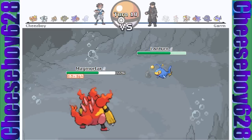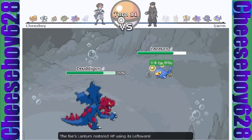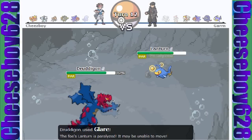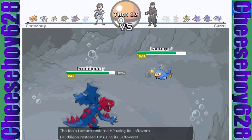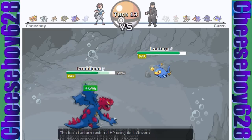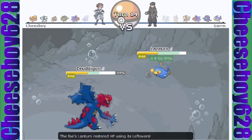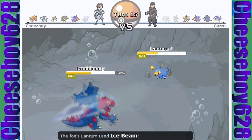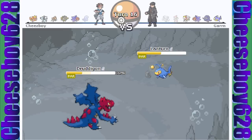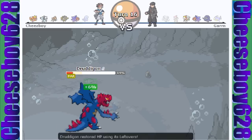Druddigon will come in here and I think I can take any hit this Lanturn has, especially since it's Specially Defensive as well and it has no investment. I'm going to go for Glare so I can cripple it a little bit. It can go for Ice Beams, but I have Earthquake. Unfortunately I do get quite a bit of para-hax here, but slowly but surely I will do a huge number on this Lanturn. I basically did half right there — solid two-hit KO. After a couple paras it looks pretty close. I live with very little from the next Ice Beam, but I do take out that Lanturn with Earthquake, which is great.